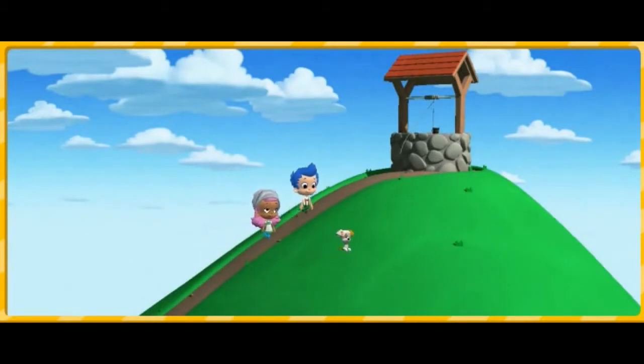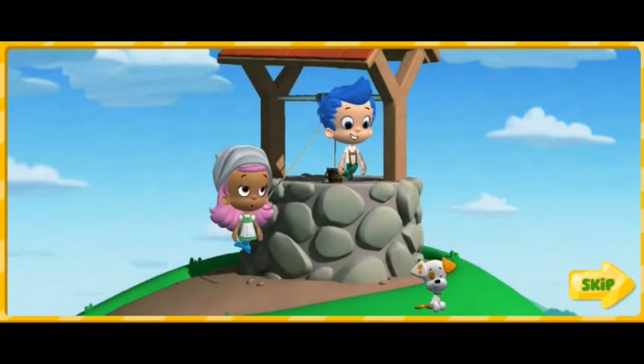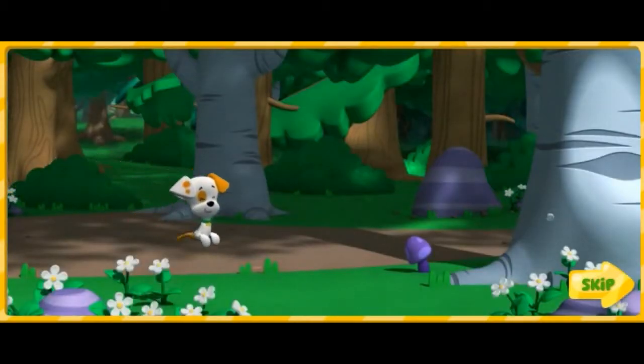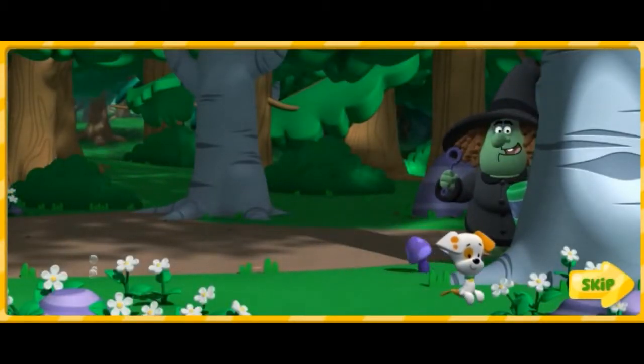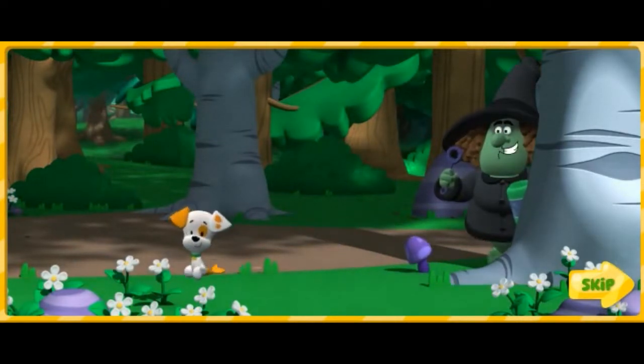Once upon a time, Gil and I went up a hill to fetch a pail of water. Don't wander away, Bubble Puppy. There's a really mean green witch in the Enchanted Forest. Wee, I'm going to test my mean green bubble potion on that little dog!